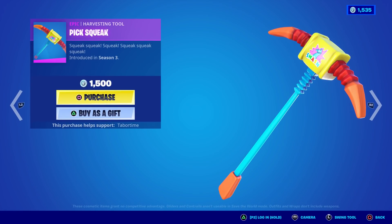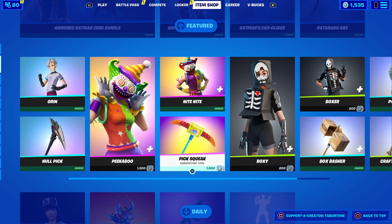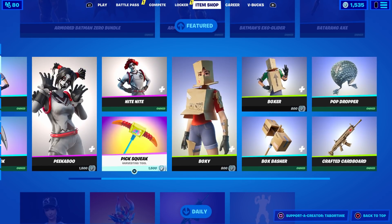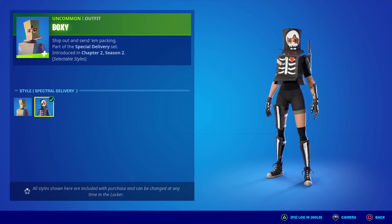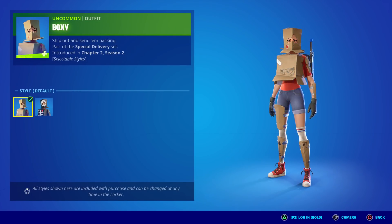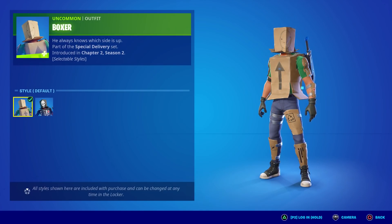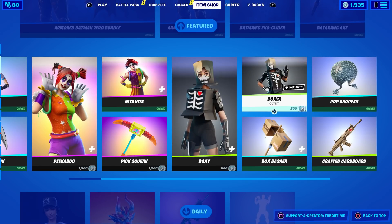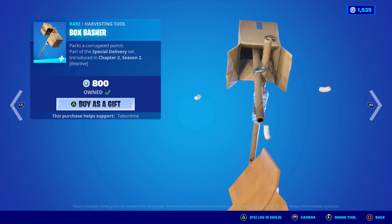Pick Squeak — one of the most expensive pickaxes in the game. Is it worth it? I don't know. Boxy and Boxer — what is with all the Halloween skins today? They've got two styles each. Box Basher is actually reactive — every time you swing it, a little bit falls off. Kind of cool, there it goes, poof.